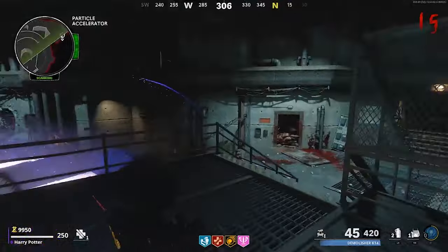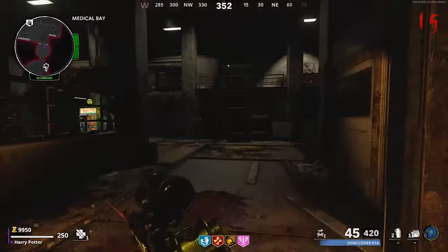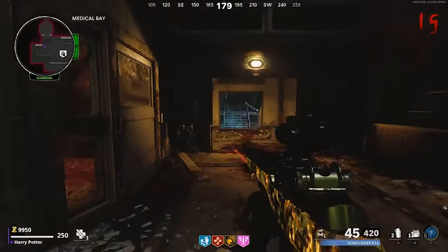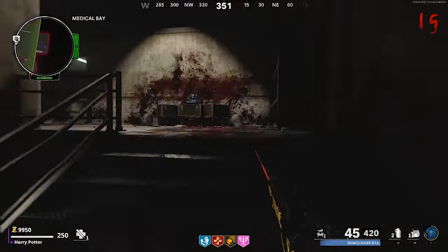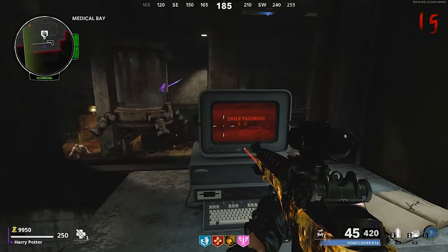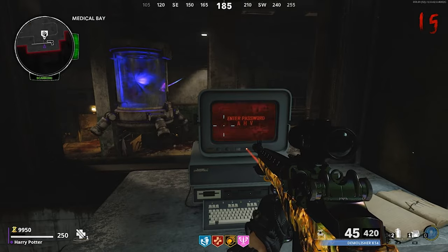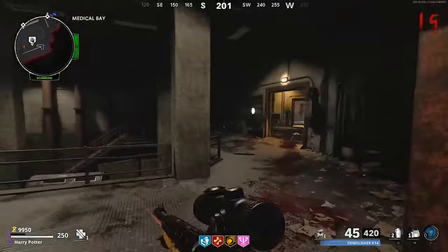What you're going to need to do is complete the beginning of the easter egg until you get to the part where you have to give the ghosts the diaries. Once you've done that, come over to the computer in the medical bay and enter in the password.